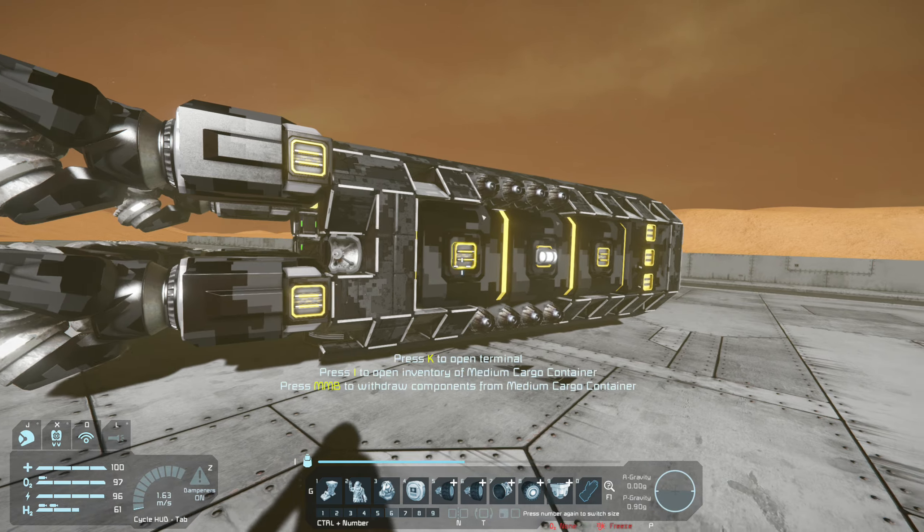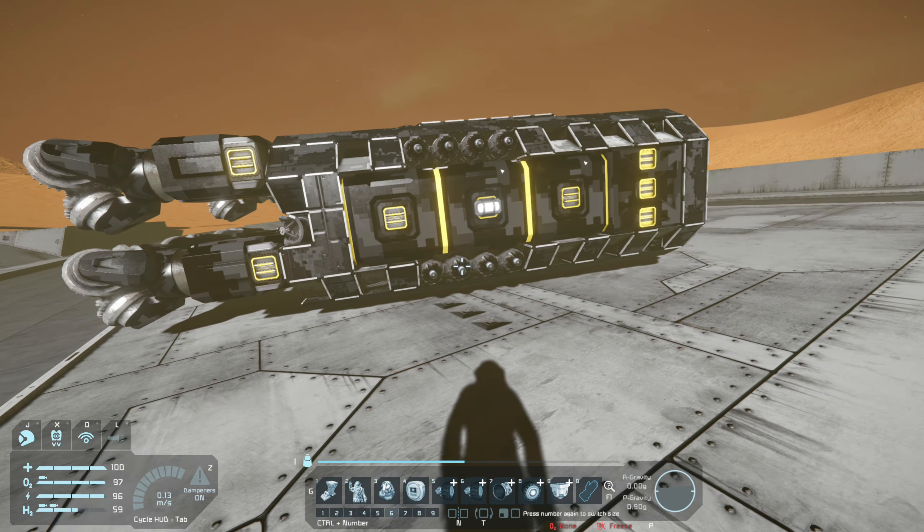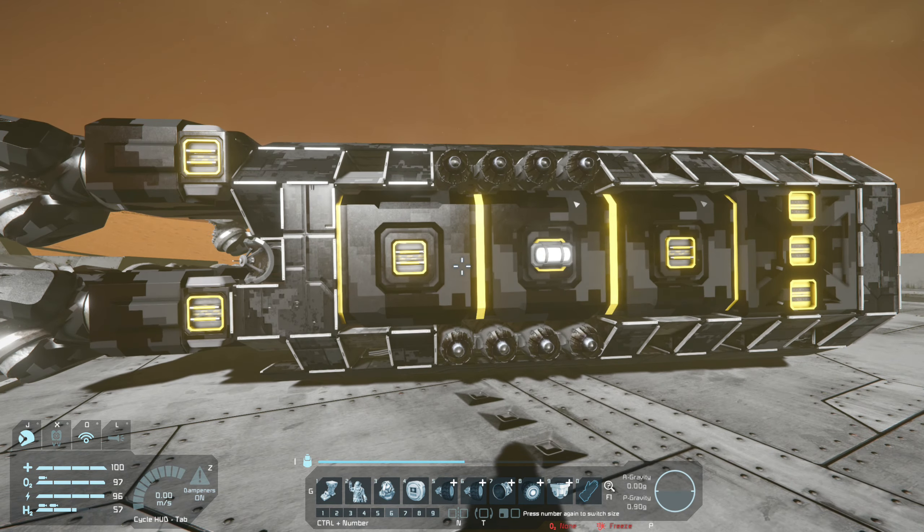So I'm going to add all of these thrusters together — the amount of power they use — and before we worked out that the batteries put out 24 megawatts, so we need to be a little bit under that. I know for a fact that on this ship we have 21 thrusters in the downward direction because this is a mining ship and it needs a lot.